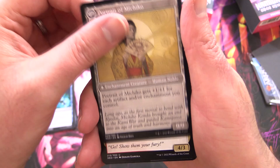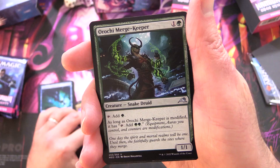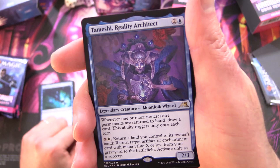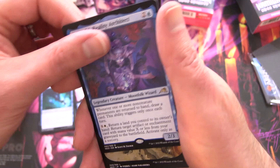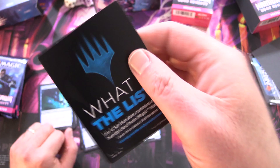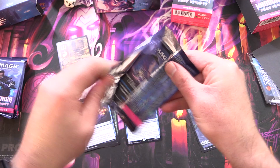We've got Machiko's Reign of Truth, and this is one of these sagas — flips around into Portrait of Machiko. We've got Asari Captain, Orochi Merge Keeper. And the rare — oh, no rare. Okay, so we've got an extra uncommon, that's different. Essence Capture. And the rare is Temeshi Reality Architect. I don't think that one flips around. And one of these awesome lands — this is the mountain. Excellent, we'll showcase those at the top. And a Spirit Token.